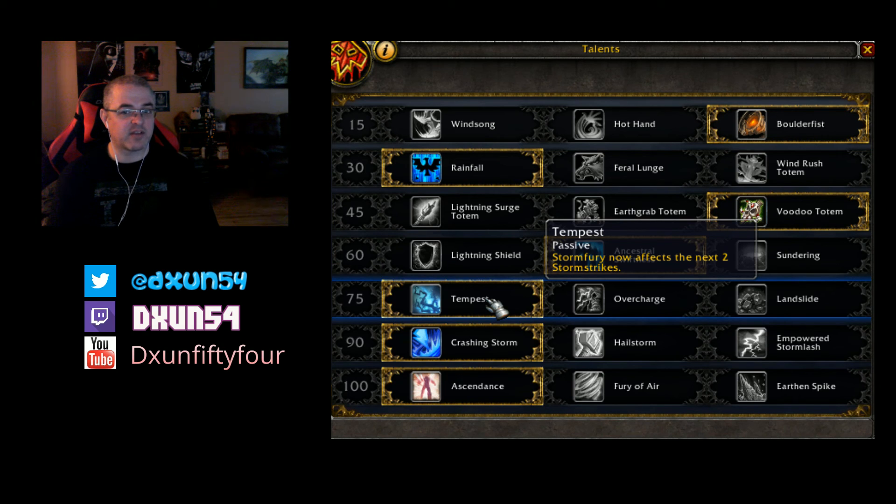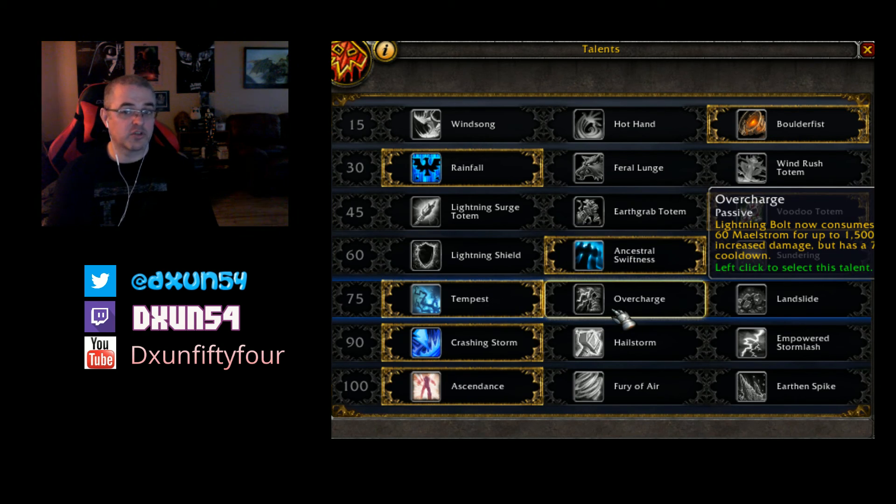Tempest: Storm Fury now affects the next two Stormstrikes. You can also go with Overcharge — Lightning Bolt now consumes up to 60 Maelstrom for up to 1500% increased damage, but has a 7.4 second cooldown. This is intriguing because technically we don't normally use Lightning Bolt — it was averaging only 10k damage. But with Overcharge, your Lightning Bolt becomes more powerful. The cooldown doesn't matter much; the main concern is whether recovering 60 Maelstrom in time is really worth it — something I have to keep testing.